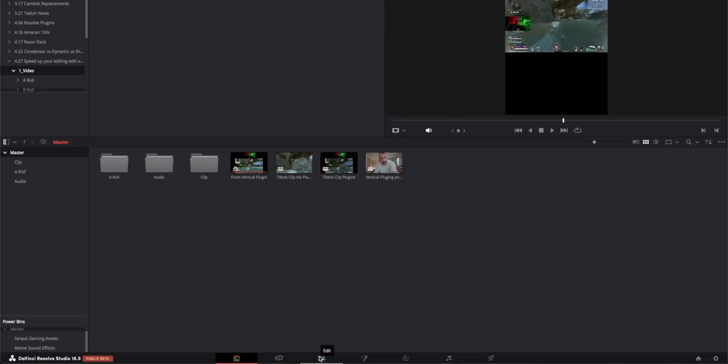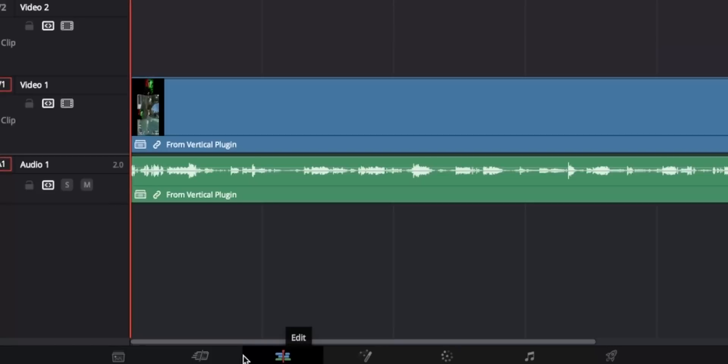Let's move on to the hotkeys portion. I'm going to be editing in the edit page. I do like the cut page, but the cut page probably makes more sense for editing a stream or a YouTube video. In this case, the edit page is going to work better for what we want, but don't be afraid to mess around in the cut page. I'm going to have Harris leave a link in the description where you can download the hotkeys that I use in this video.